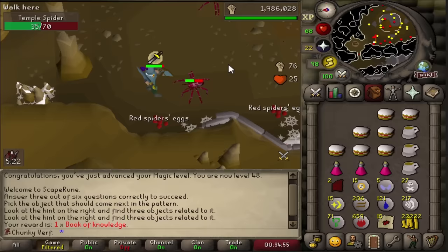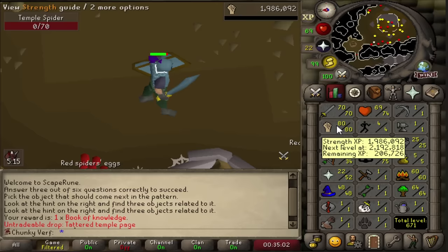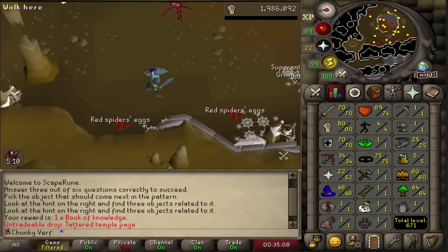Big level incoming - 80 strength! Oh that looks beautiful. We are already up to AD skill in melee: 70 attack and defense, and 80 strength now. One more strength level and we are going to switch to probably attack.